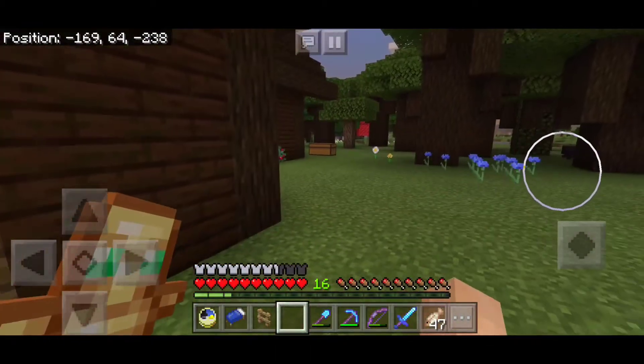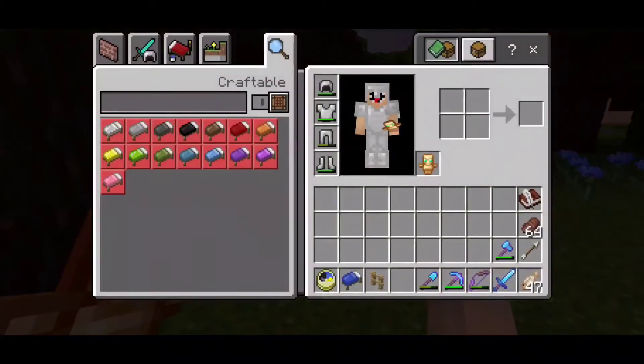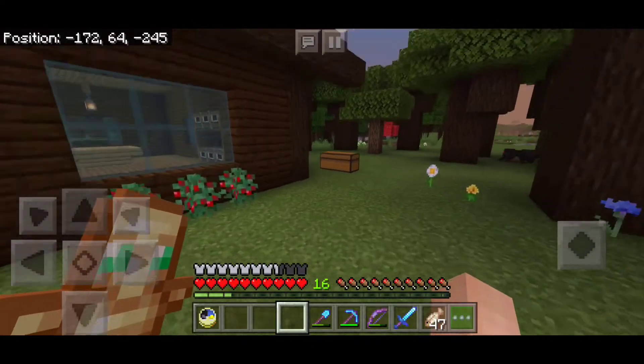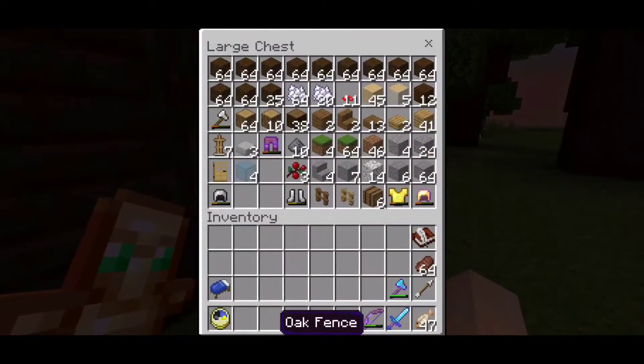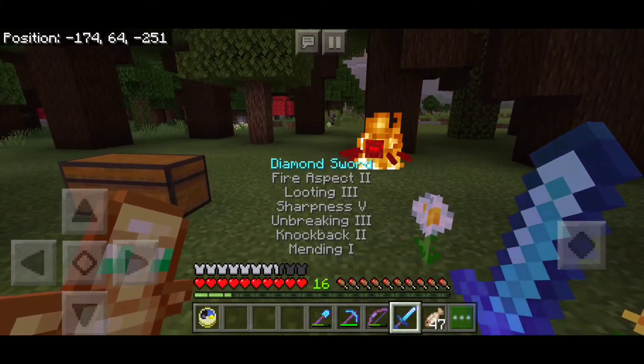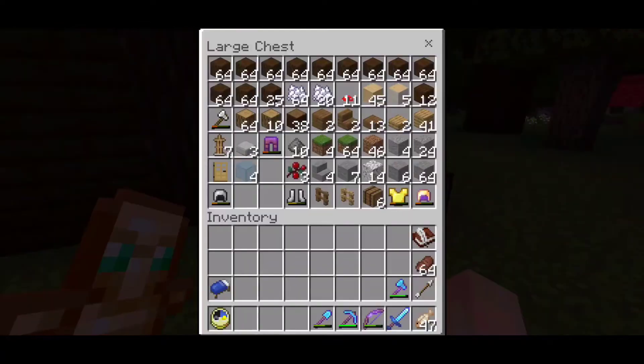So I did find the nearby zombie spawner here. I want to make that an XP farm. For the skeleton farm I'm going to wait until I can get soul sand so I can make a water elevator for it. But with the zombie farm I guess I'll just make it regularly.